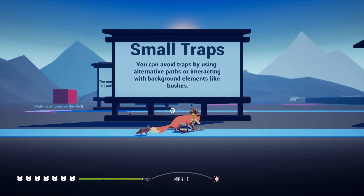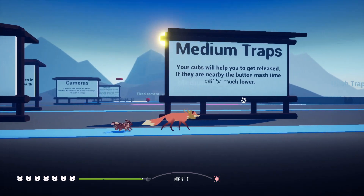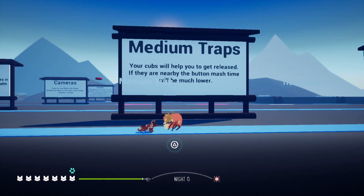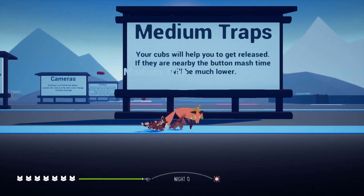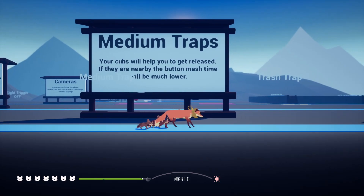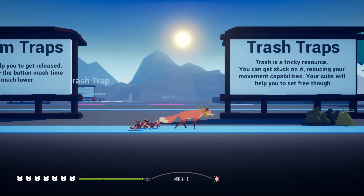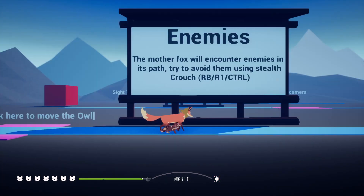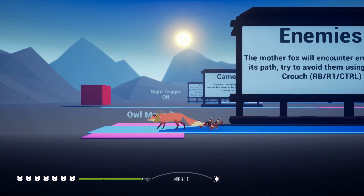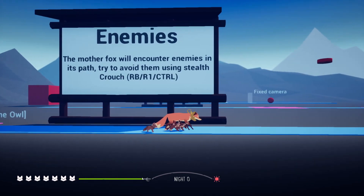Trap. Medium trap. This is going to show you something — the cub will assist you in getting out of the trap instead of you doing it yourself, and that's good because then you can pass it; they'll disarm the trap. Obviously, trash trap. Walk here to move the owl — I don't even know what this means. This is probably not working anymore; they changed how it works now.